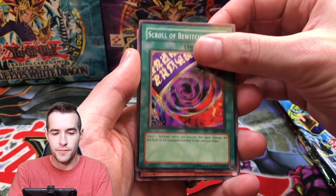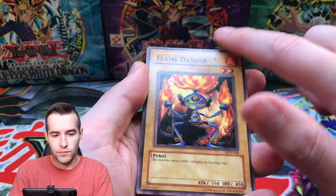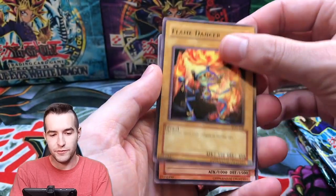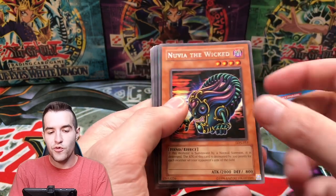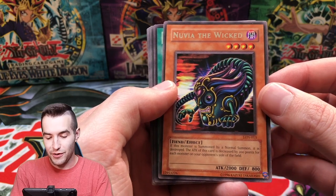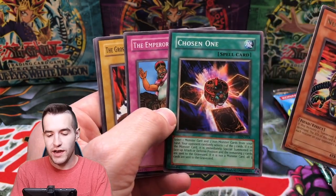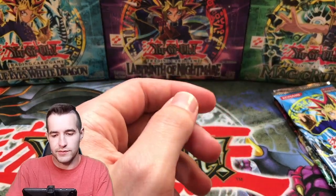Here we go. Scroll of Bewitchment, Rock Spirit, Flamed Dancer — it's got stuff on it, I don't know where that came from, that's weird. Fire Sorcerer and Nuvia the Wicked — a four-star. If this monster is normal summoned it is destroyed, and its attack decreases by 200 points for each card. Wow, that is a really bad card. We've got the Gross Ghost of Flood Dreams and Lady Assailant of Flames.